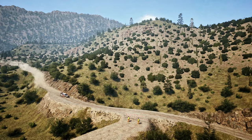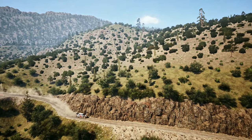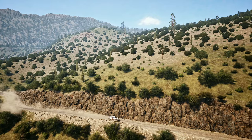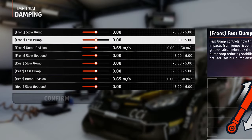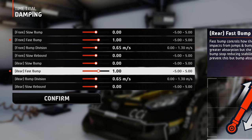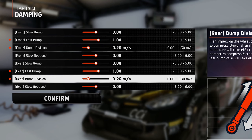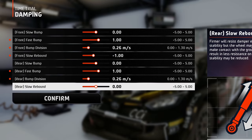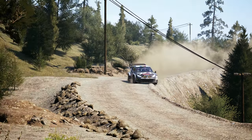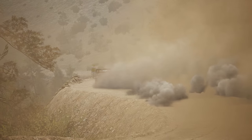For the damping, since this location doesn't have jumps or any big bumps, crests or deep ditches like in Finland for example, the dampers don't have to be soft. For the slow bump, letting the value at 0 will do the trick. Fast bump on plus 1 on the stiffer side, and the bump division at 0.26, so the ride will feel as linear as possible for the entire race. Finally, the rebound can be set at minus 1 on the softer side, so if the car tends to lift off the ground, the damper will not resist extension too much and the wheels will stay in contact with the road.